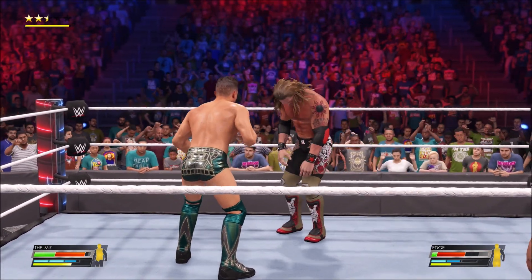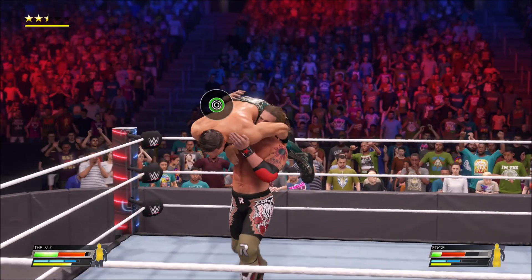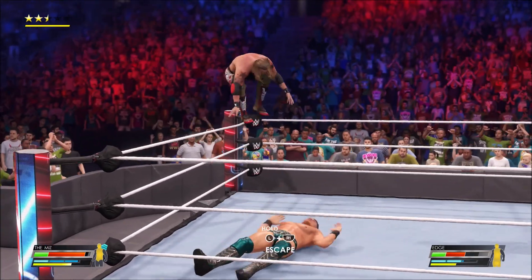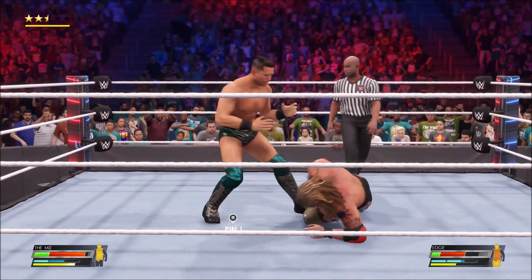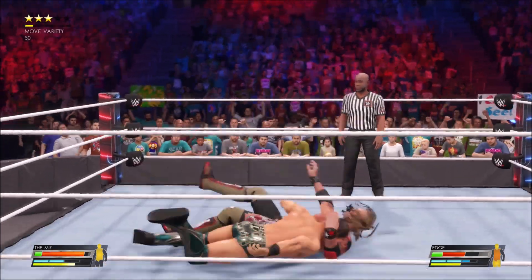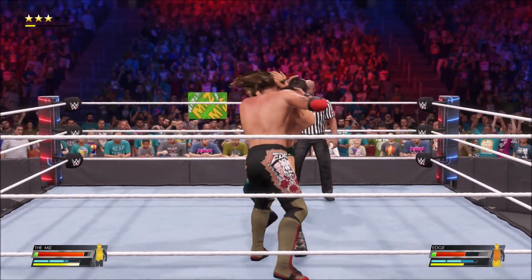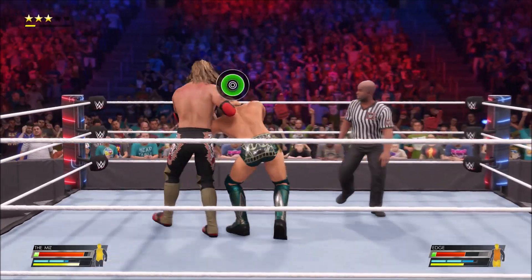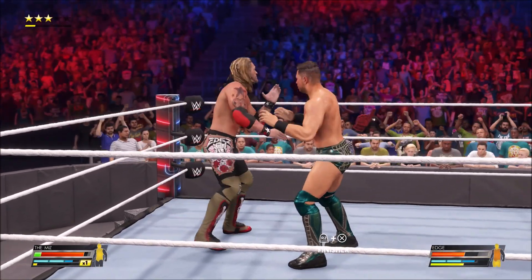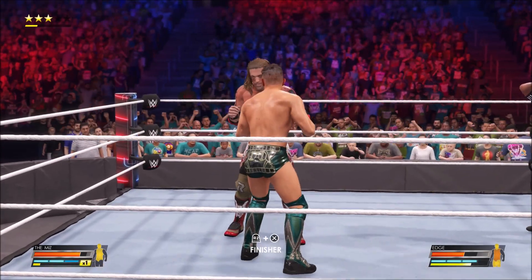That's all it is. It's not gonna work every time but it's gonna give you an advantage. You just gotta read what they're doing. I'm playing the AI, so the AI is very basic — they don't have tendencies, at least that I know of. Some maneuvers — like those high-risk maneuvers, those top rope maneuvers — you have no choice but to reverse on the spot. There is no second chance. But there is a second chance when they're going for strikes — a hundred percent of the time. You just gotta guess what the next maneuver is going to be.